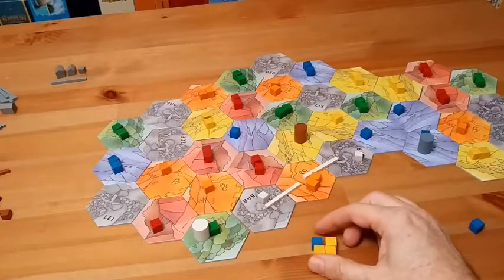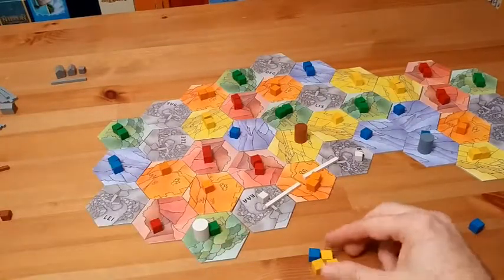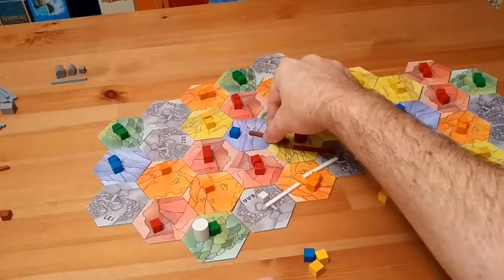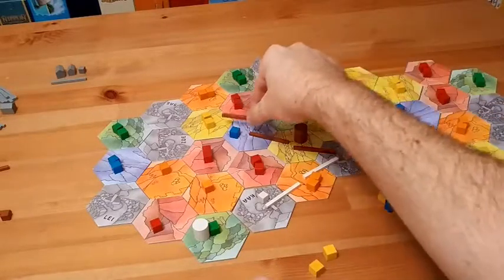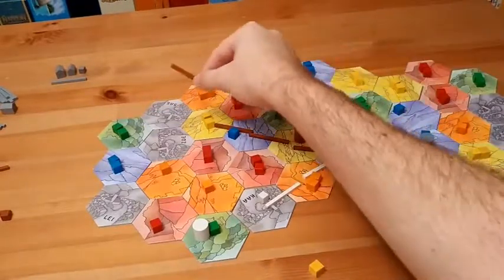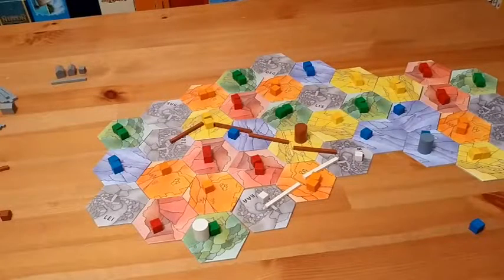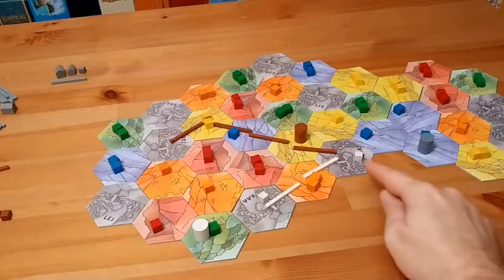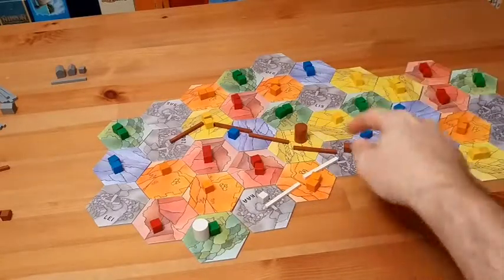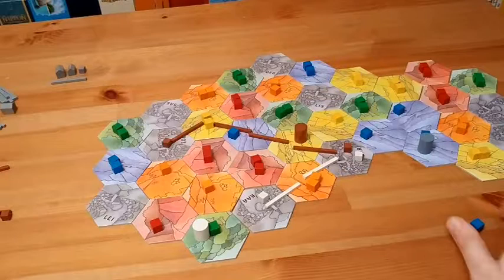Brown now has four cubes and can build connections between cities. Brown could build from a city to a yellow area, costing a yellow cube, then to the blue area for a blue cube, then to another yellow area for a yellow cube. From the second city out to a yellow spot, costing another yellow cube. Now that city is connected to one other city, marked with a brown token, and the other is also connected.